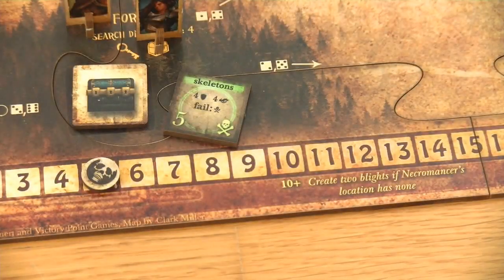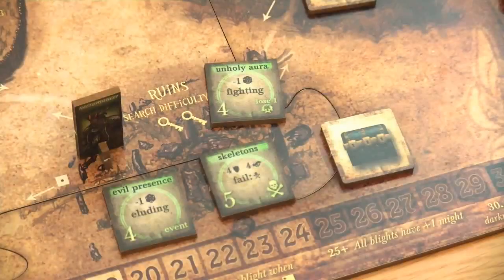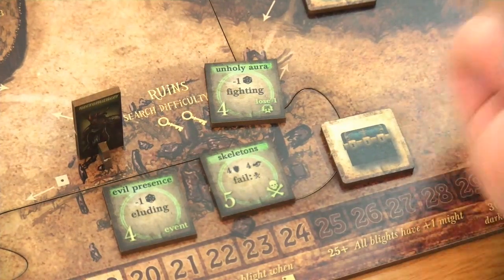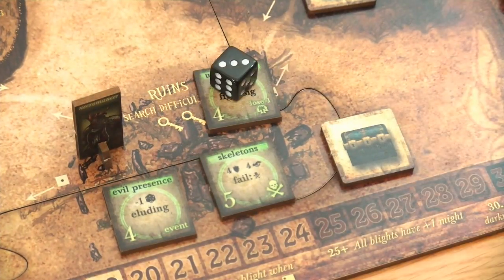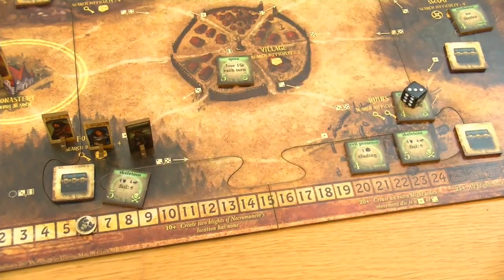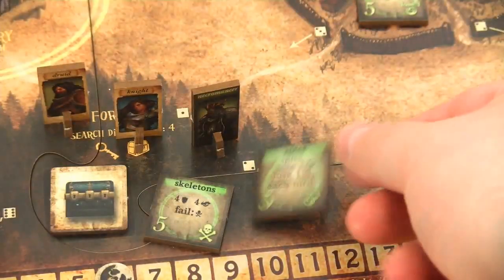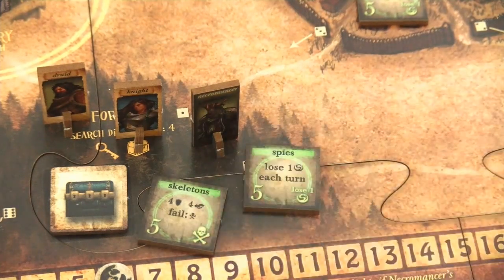Again at the end of the round we come to the phase of the necromancer. We will increase the darkness track. This time we definitely have to roll the die because the knight is again up at 1 - and no, that's definitely not going to happen. So the necromancer finds the knight and will also come to the forest. Additionally he will spawn a new blight - and here at the forest this is a spy. The spy lets you lose one secrecy each turn.